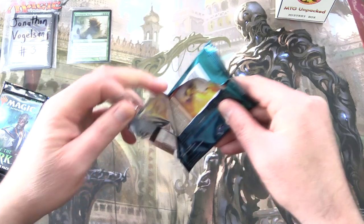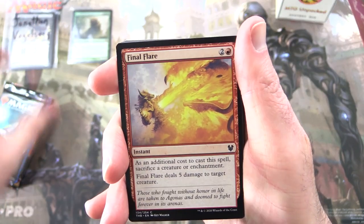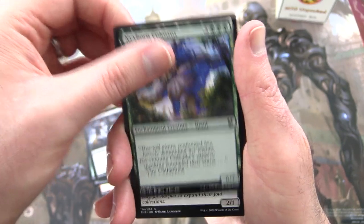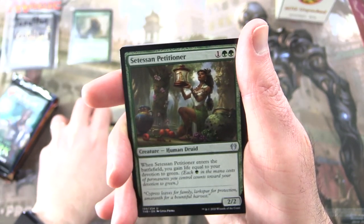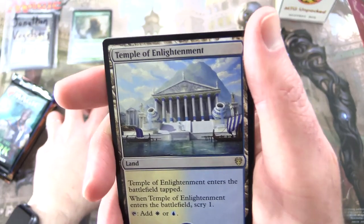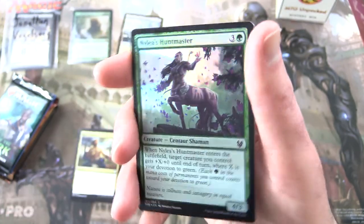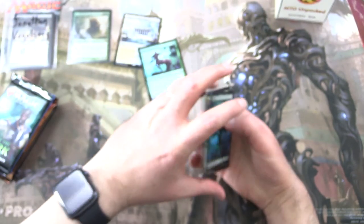Theros Beyond Death — any patrons get the rares, mythics, foils, and anything over a buck. Good luck, Jonathan. We start off with Final Flare, Transcendent Envoy, Riptide Turtle, Omen of the Hunt, Omen of the Dead, Nyxbourne Colossus, Scavenging Harpy, Memory Drain, Unknown Shores, Uncommon Setessan Petitioner, Destiny Spinner, Rise to Glory, and the rare — Temple of Enlightenment, a land that enters tapped, lets you scry one, and taps for white or blue. And a foil — Nylea's Huntmaster with a Forest and Satyr token. Still looking for more foils of these; we haven't pulled too many lately.